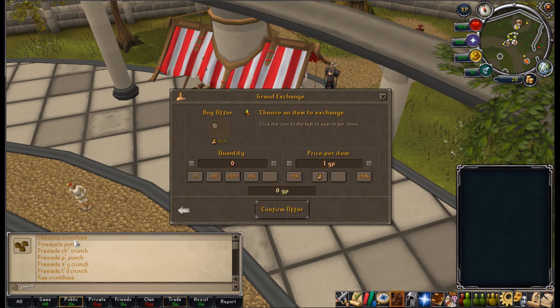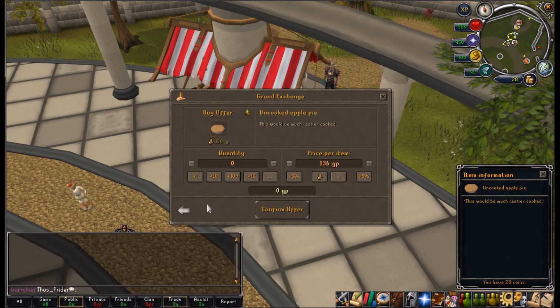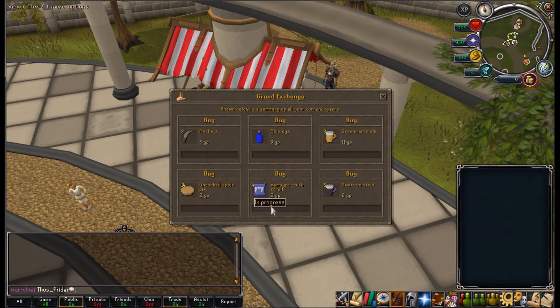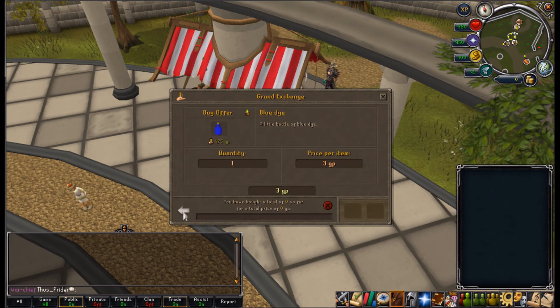Pineapple Punch - is anyone going to sell that in the Grand Exchange? Uncooked Apple Pie - these are perfect because you get them from the Squeal of Fortune. I'll buy them at 2GP each - I can buy 14 of them. I'll leave these in until at least a couple of items sell. If I buy any of these I think I'll be selling them for maybe a few hundred coins each, and I should be able to triple my initial 100GP investment. These are going to take quite a long time to buy so I'll start recording when they do.